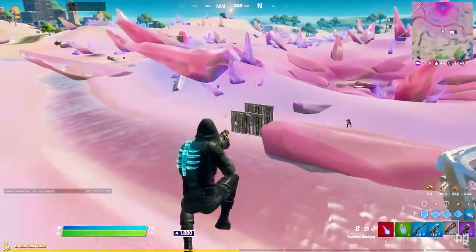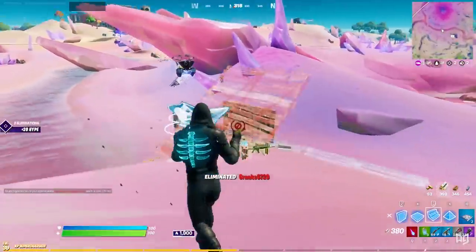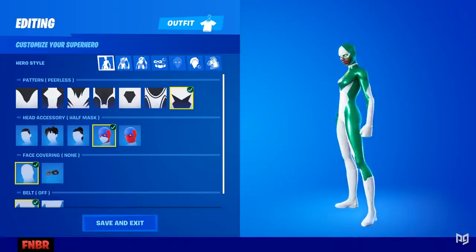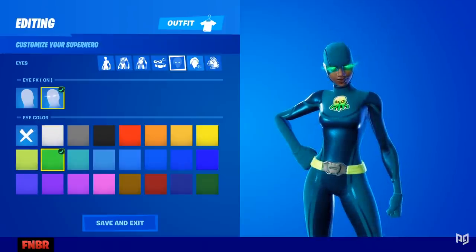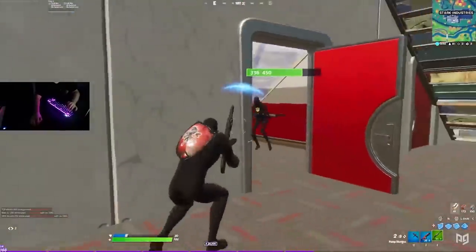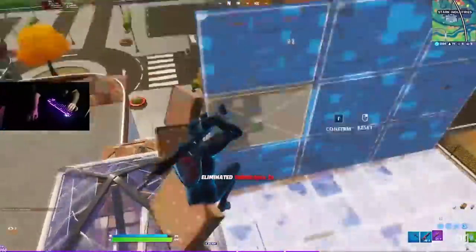The most recent and arguably biggest pay to win cosmetic that has ever existed in Fortnite came in the form of the Boundless Superhero skins. The Boundless set is one of the rare skins that Epic actually allows players to completely customize, letting you change the primary and secondary colors of the skin. It's hard to immediately see how this could be an issue in competition, but players eventually found a new way to break it.